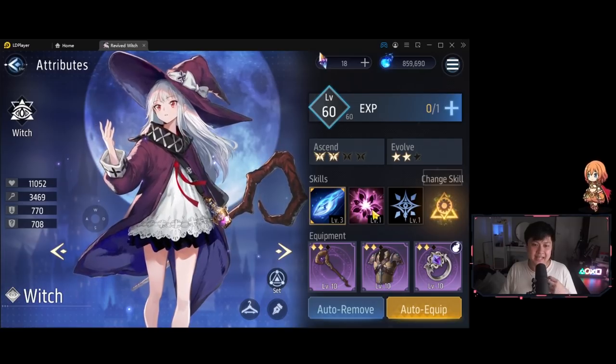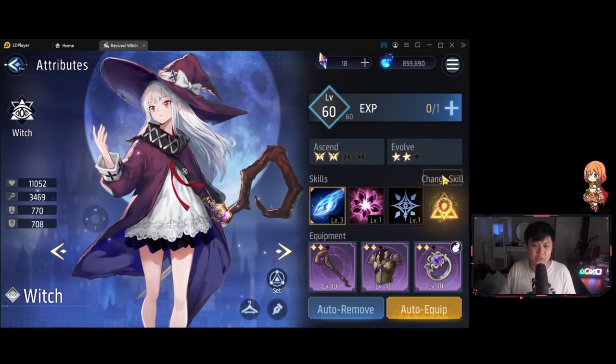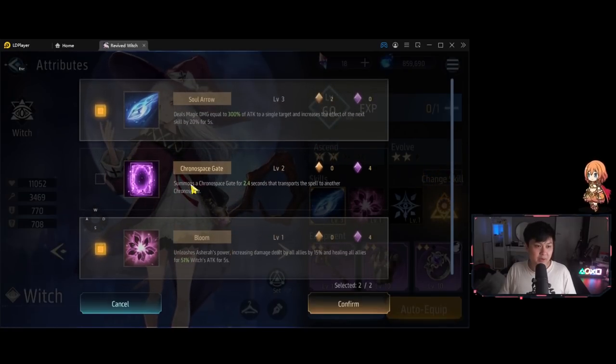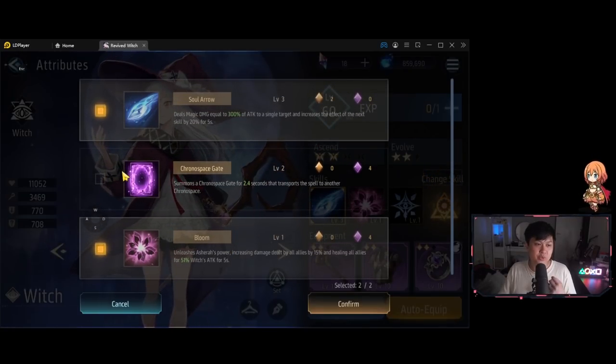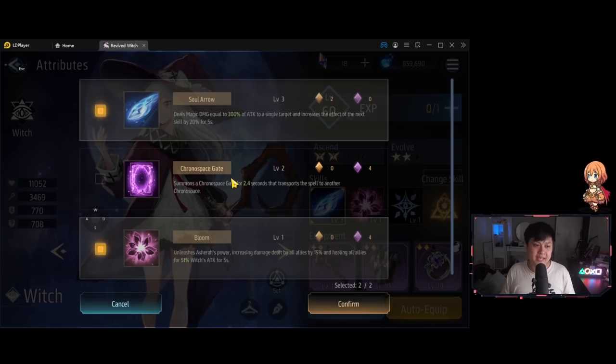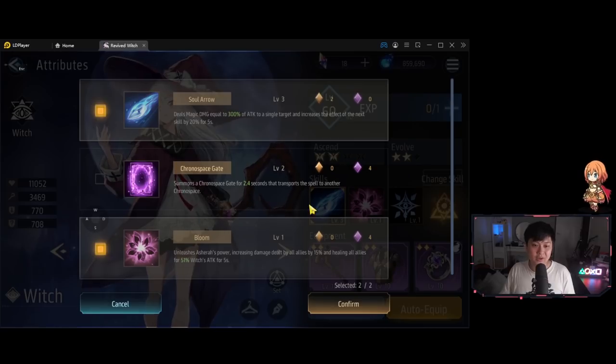Tip number 8: the witch can actually change her skill. You see this button with the text coming out of the box — if you click it, you can switch skills. We started off with the chronospace gate, and now I've selected Bloom. I believe every time you complete a world, you will get a new skill. This functionality is kind of hidden away, which is why it's a tip.